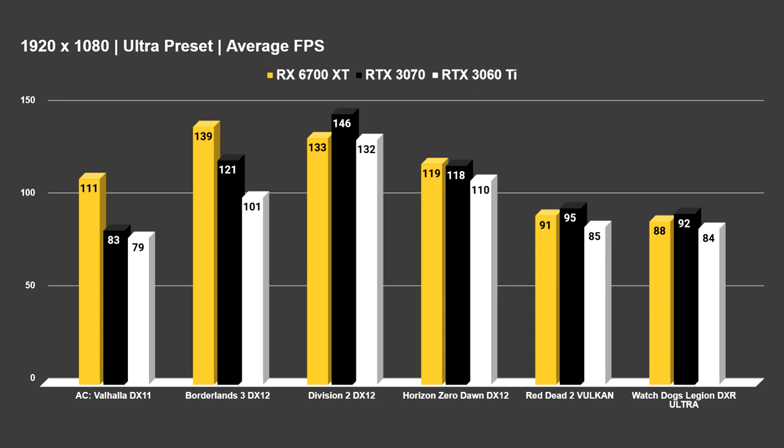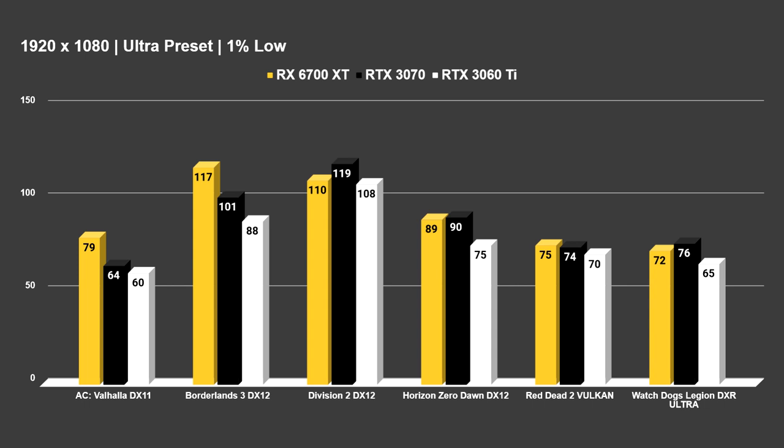Continuing on, Horizon Zero Dawn had a strong showing for the 6700 XT, winning by one frame versus the 3070. So it's sort of split — NVIDIA's taken three games with the 3070, AMD's taken three games with their card. Really kind of a tough one to call between these cards. None of them are bad cards for 1080p gaming. If you get any of them, you're going to be fine. Moving on to the 1% lows — nothing alarming stood out. The 3060 Ti still managed to keep a 1% low of 60 FPS in AC Valhalla, so not a single card had 1% lows below 60 in any of these highly demanding titles at 1080p.